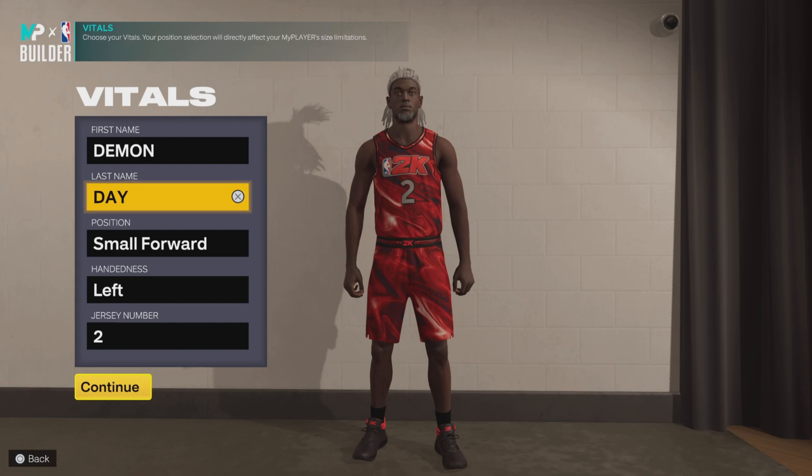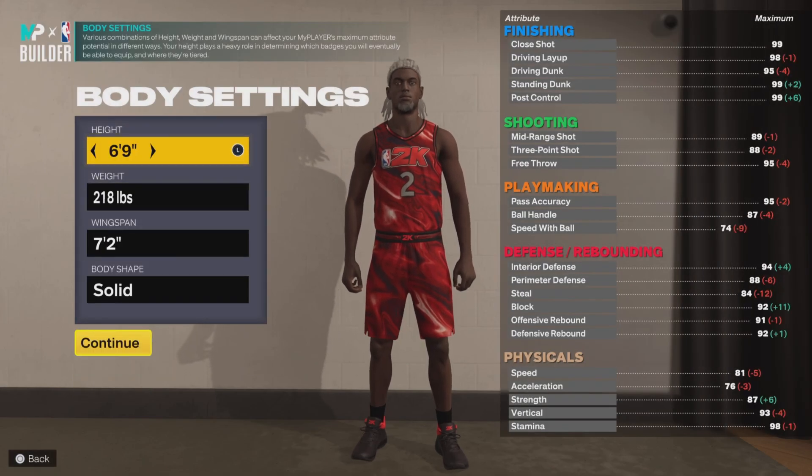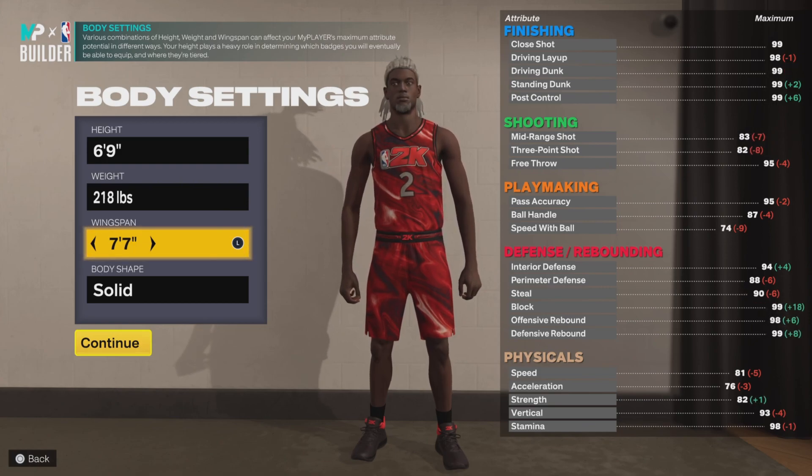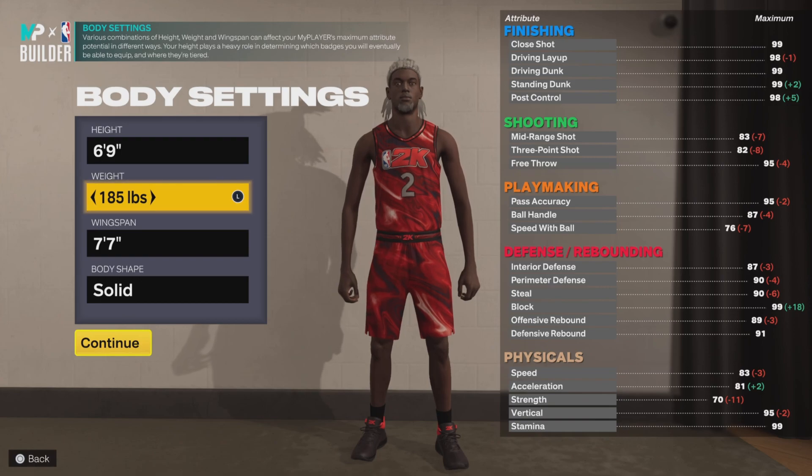You have to be at least six-eight or six-nine. But this build man is going to be the build to stop that. So I'm going to tell you how it's going to stop it and why it is the six-nine stopper. You want to go six-nine, and you want to go seven-seven wingspan off the rip man — seven-seven wingspan — and you want to lower your weight to about right here so you can be fast.